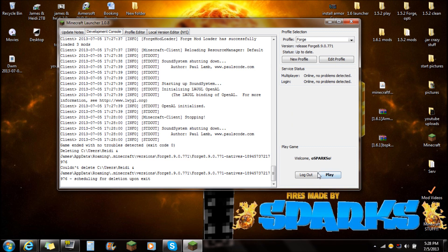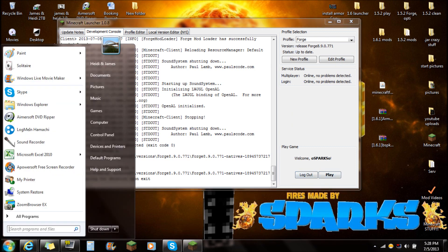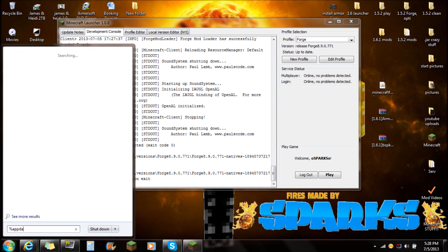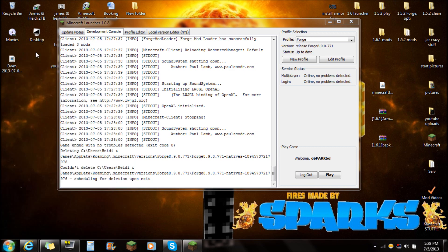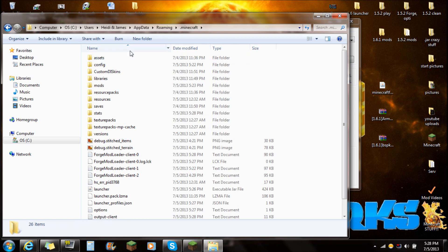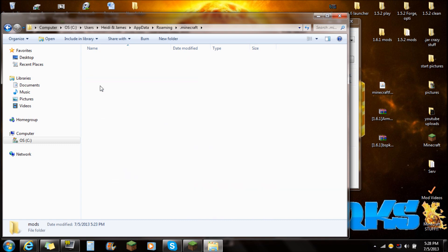Go down to Start and type in percent appdata percent — you're going to see the roaming folder. Click on that roaming folder, you're going to see the dot minecraft folder right here. Open that dot minecraft folder. This is again the reason why I wanted you guys to open Minecraft first and push play — to confirm there were 3 mods loaded and 3 mods active — because doing that will create the mods folder for you.